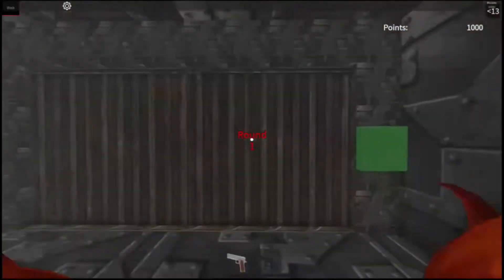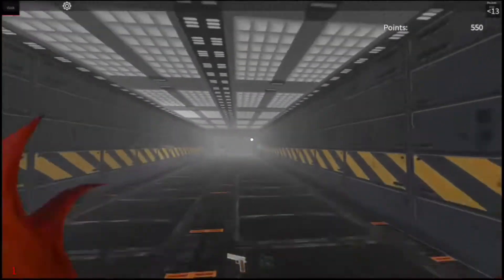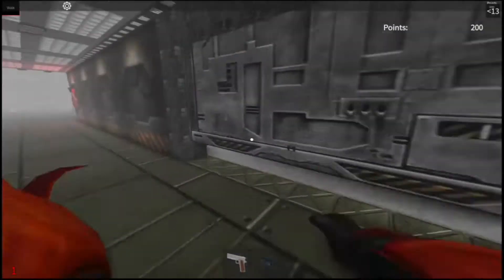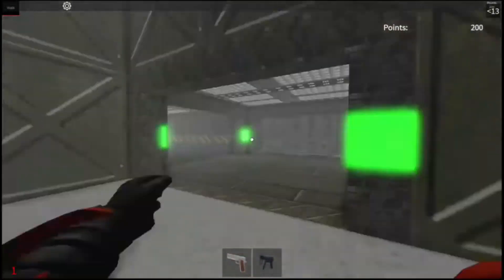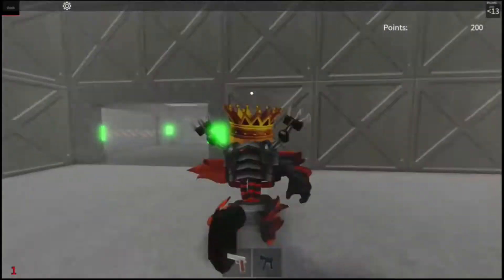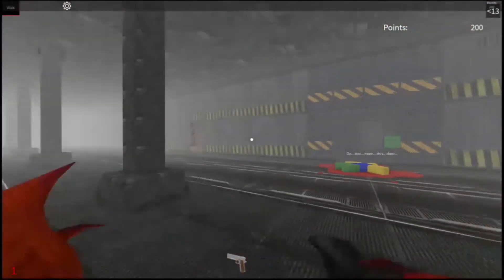I'm gonna start by opening everything up, which is not something I usually do. Since I don't need to save up any money, I can just start opening up everything. And the box is gone — the box is gone because there's no magic. There's also no map here. The traps? Nada.